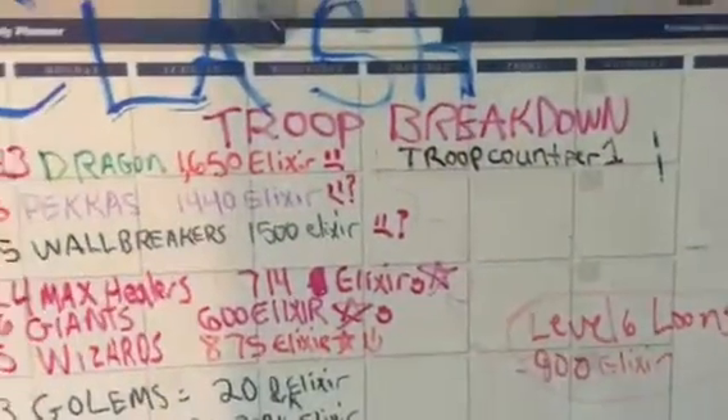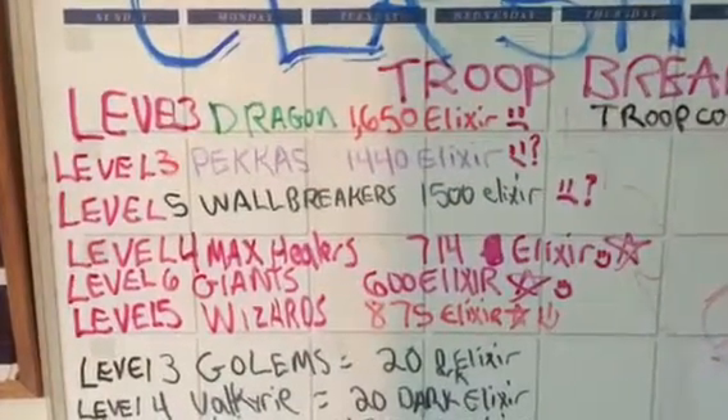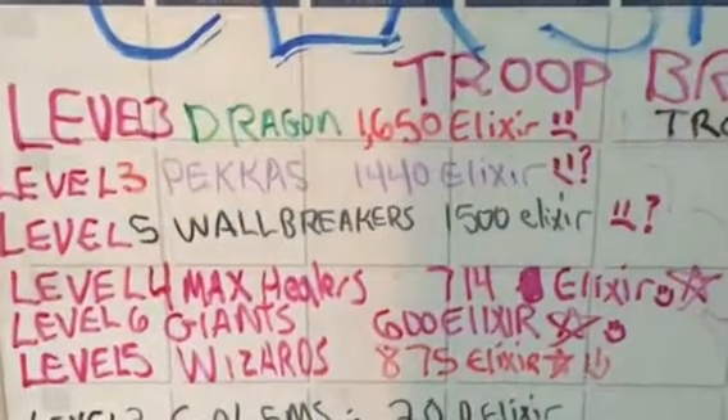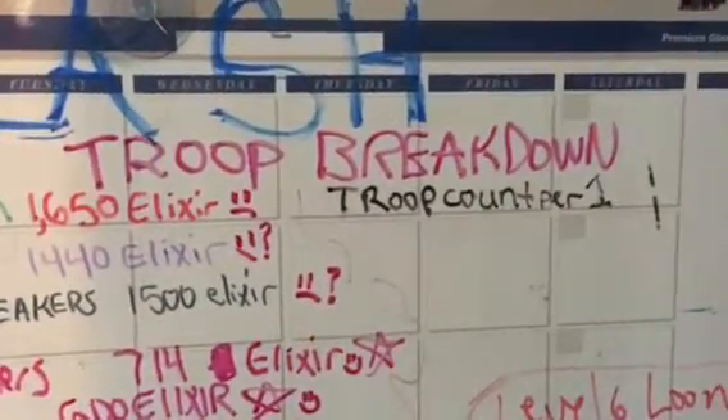Clash of Clans troop breakdown. A level 3 dragon costs 1,650 elixir per troop. This is a troop breakdown on a troop count per one.